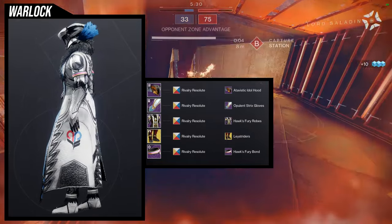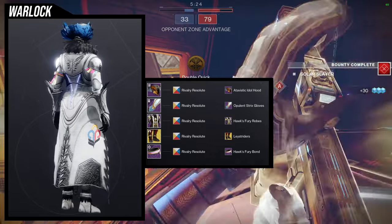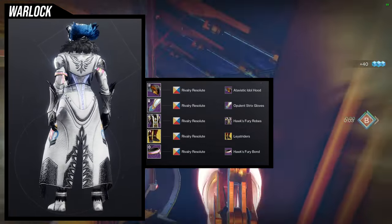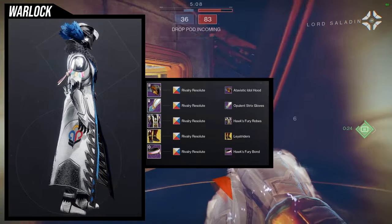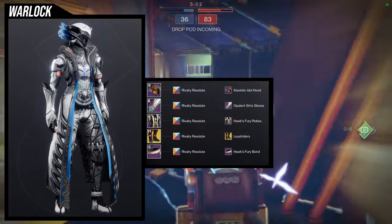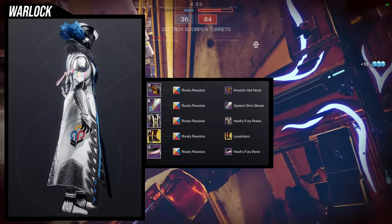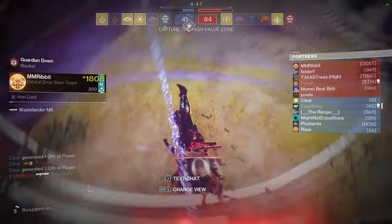The Atavistic Idol hood has feathers at the back of the head, the Opulent Strix gloves has feathers on top of the arms, and the Lace Riders actually has feathers on the boots. The only annoyance is the Lace Riders have a red that doesn't change color, which is very aggravating, but most people won't notice. For the shader, Revelry Resolute, because it's much easier to combine the Hawk's Fury robes and bond with something that's white and blue rather than a bunch of yellow, red, and pink — otherwise it'll just look like puke.